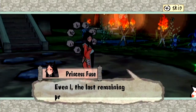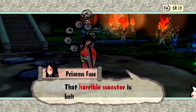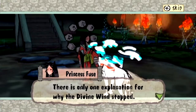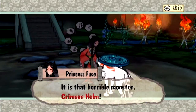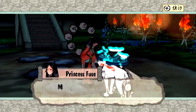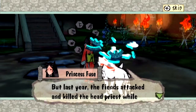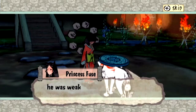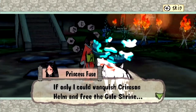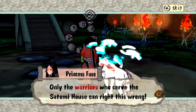Princess Fusei is talking about how the divine wind is gone - the horrible monster has taken over. And that horrible monster is the Crimson Helm, which Susano actually mentioned when we were back in Agatha Forest. He couldn't figure out what it was called - he was just calling it the Crimson something or other. But it's the Crimson Helm, and it's taken over the Gale Shrine, so we kinda need to do something about that.